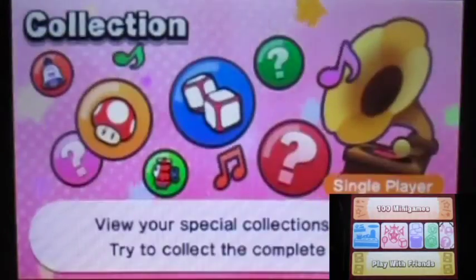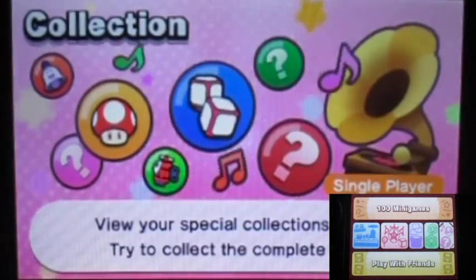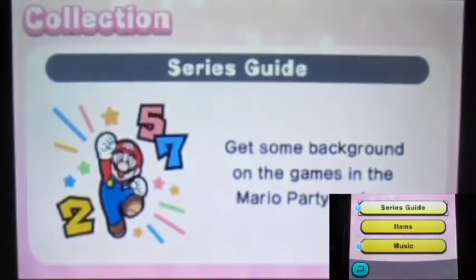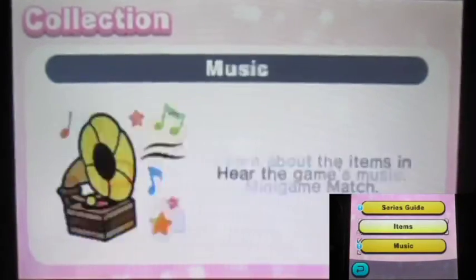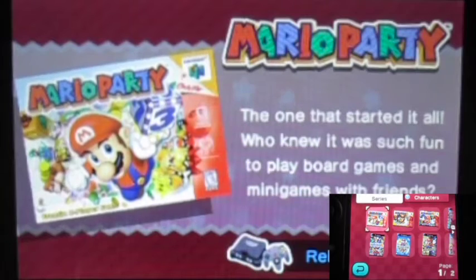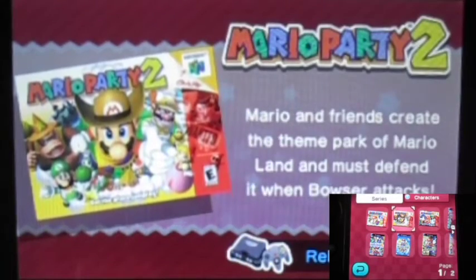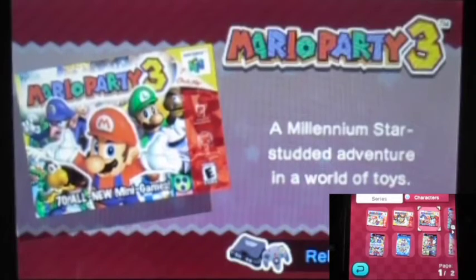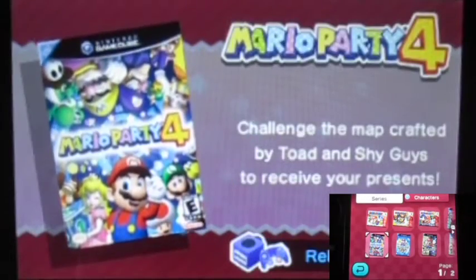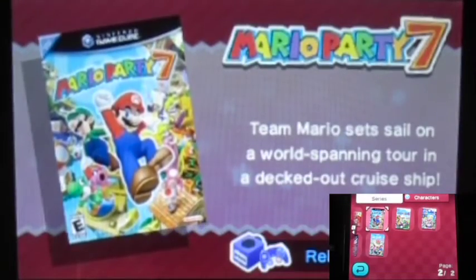Before we go to minigame island, I want to check out the collection mode - this is actually the one thing I didn't really show before. In this mode you can see the serial section, items, play a minigame match, or listen to music. The serial section shows each Mario Party game and the year they were released, like a cool archive.